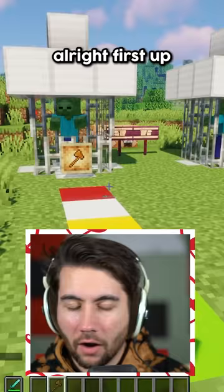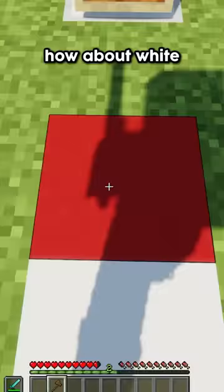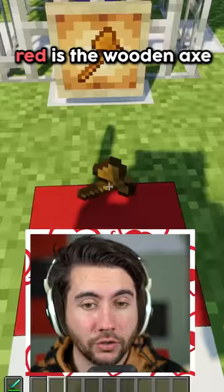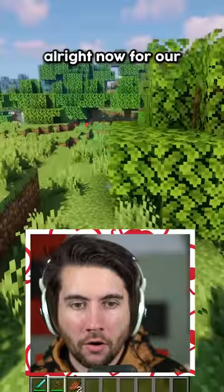How about distance? First up is the wooden axe. We're going to start here on the yellow tier and see if we can reach from the yellow tier. No? How about white? No? How about red? Red tier is the wooden axe, so not too far. Let's try the diamond sword real quick. Yellow tier? White tier? Nope. Red tier? Yeah, so they actually have the exact same reach distance.